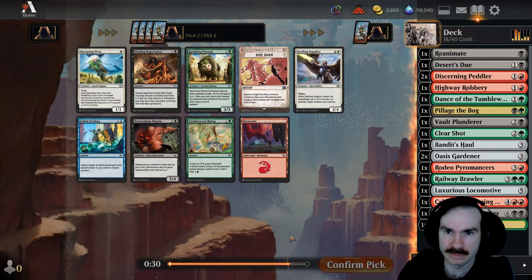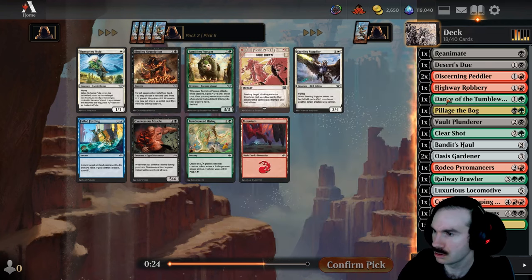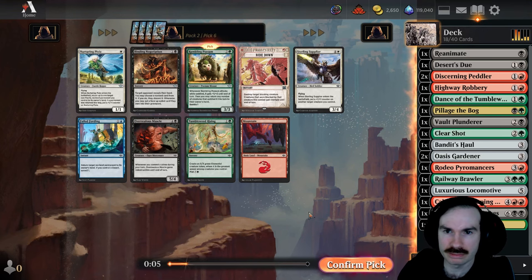Another Dance of the Tumbleweeds — wait, this one's different. No, it is the same one. I could take the Rambling Possum — three mana, three-three — returning creatures that saddled it is good with enter-the-battlefield effects like Peddler. I'm not in love with it, but I think we'll consider it.